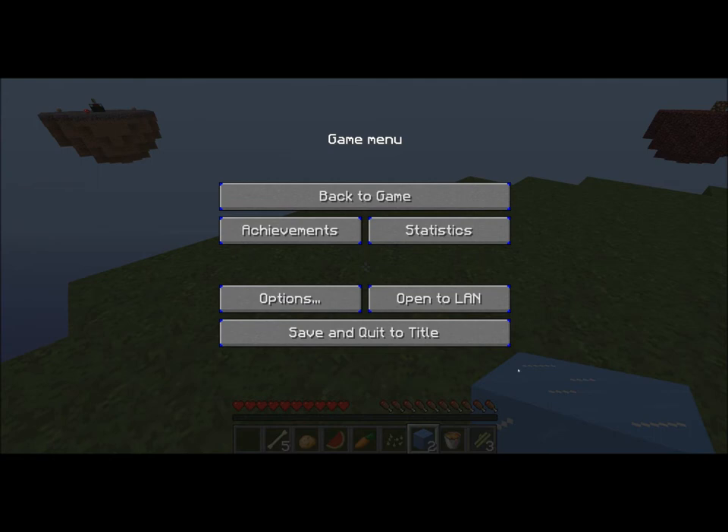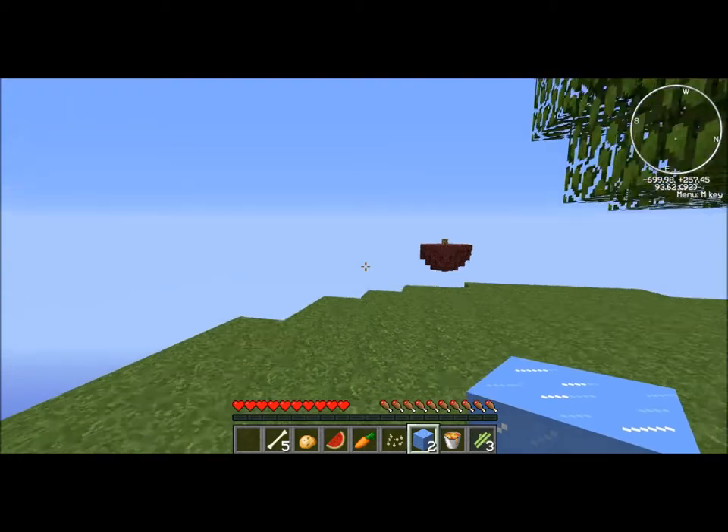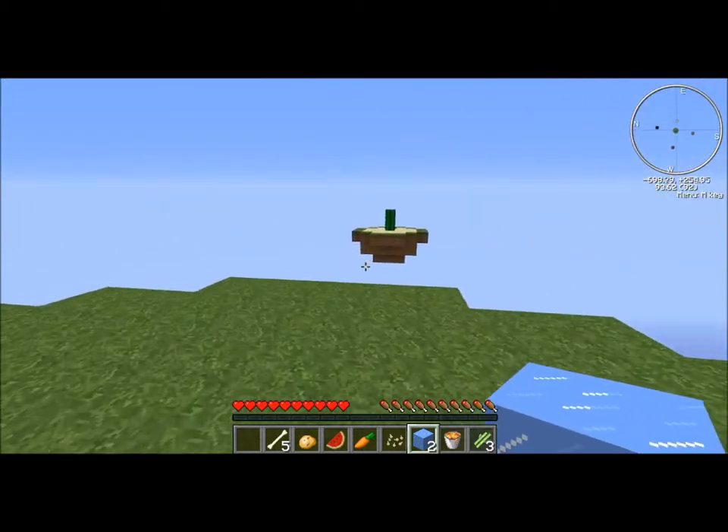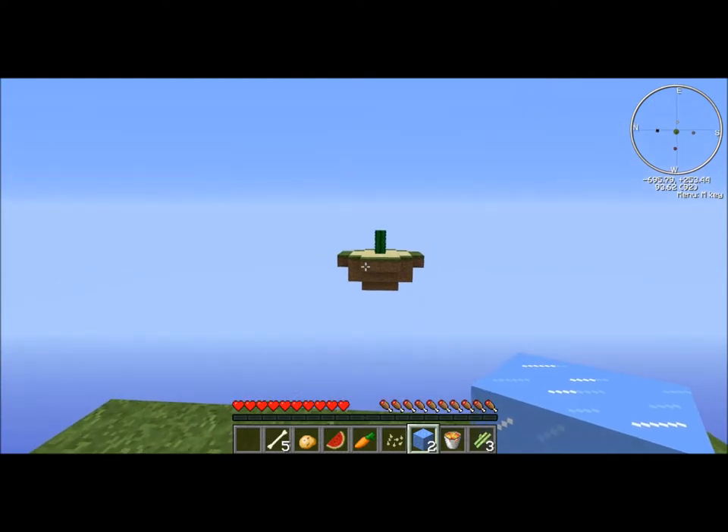Let me look at the challenge list. Some of the things on here include: build a cobblestone generator, build a house, connect the islands, make a melon farm, make a pumpkin farm, make a reed farm, make a wheat farm, get seeds from bone meal, make a giant mushroom, and a whole bunch of other stuff. One of them is making a bed — not sure how I'm gonna do that.